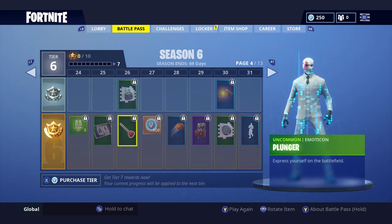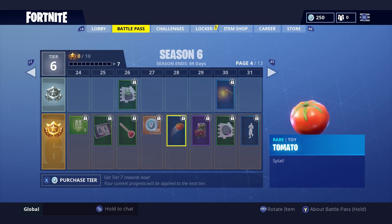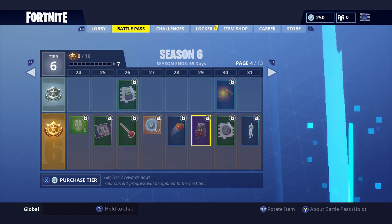Next page - more XP, DJ Yonder loading screen, plunger, spray paint, a potion, more V-Bucks, and a tomato - you can literally throw this thing at people! That's pretty funny.